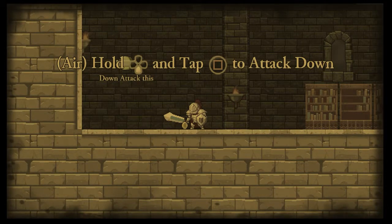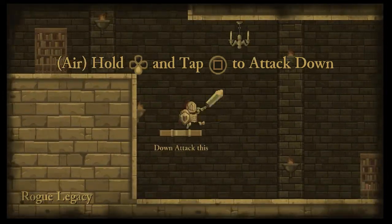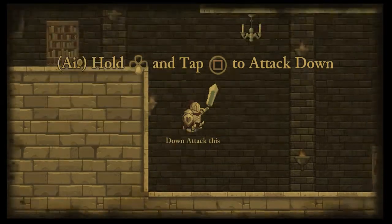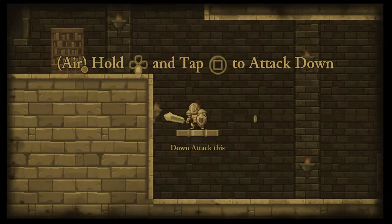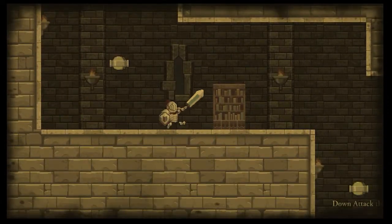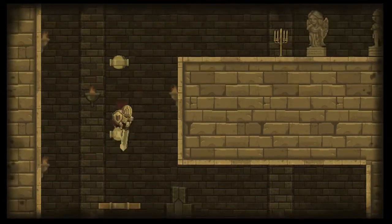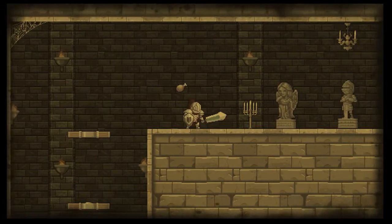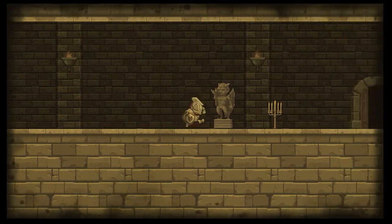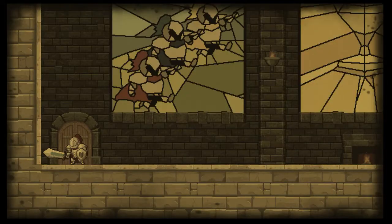Hold down and tap square to attack down. There we go, try to collect a few more coins there. Can't break the bookcase — no, can't break that. I've got a funny feeling we're going to have some quite tricky jumping bits in this. I'm guessing we're going now. No secret areas then — nope, straight in there, then we go.